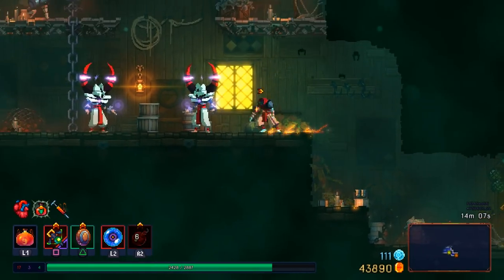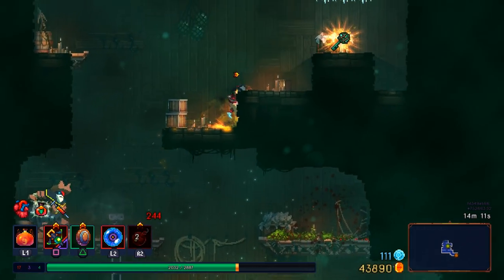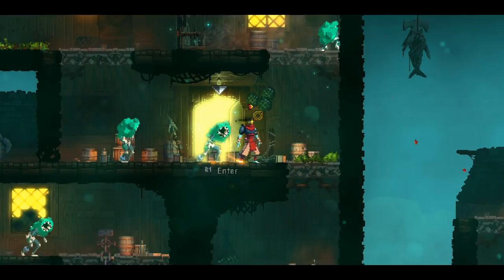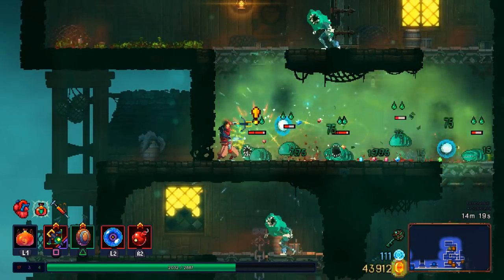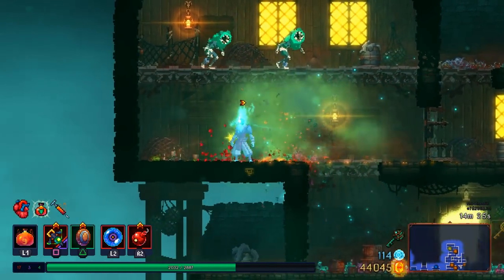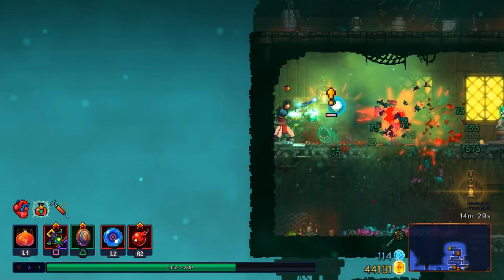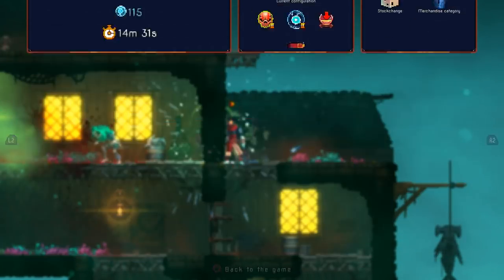I bet it would also be a really effective weapon against the host zombies here, because as soon as you kill them, the worms that they spawn are immediately going to also be poisoned and continuously poisoned until they die. That's not bad at all. I mean, I guess this is still two-cell difficulty, which is weird because I usually don't think of two-cell difficulty as particularly challenging.